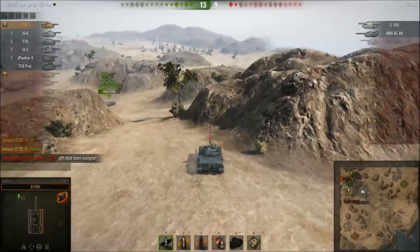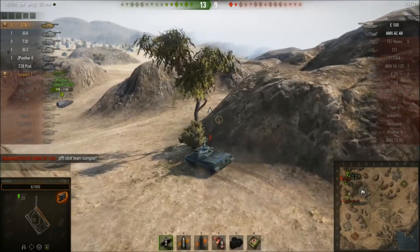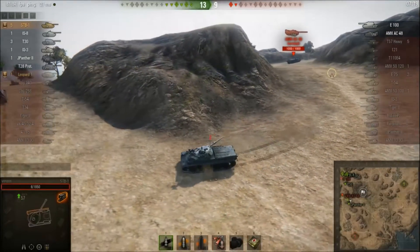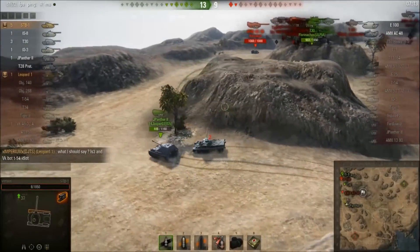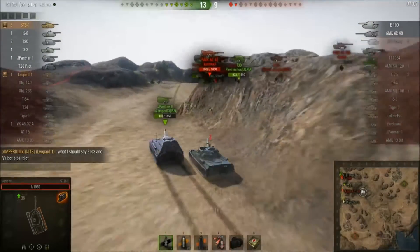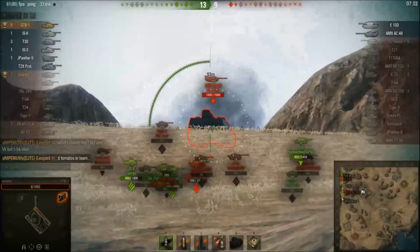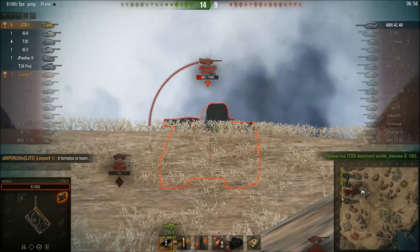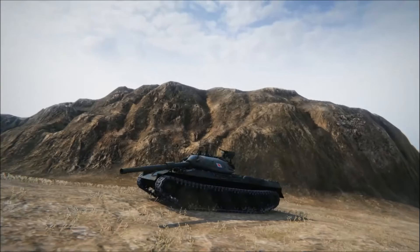The E-100 is still alive and kicking down here — it won't go down without a fight and puts up a bit more resistance. There's a friendly Jagdpanther 2 that kind of blocks Vanaz, but Vanaz also blocks the Jagdpanther 2. He couldn't get the shot off in time, but still ends up with 5 kills and a hefty amount of damage.